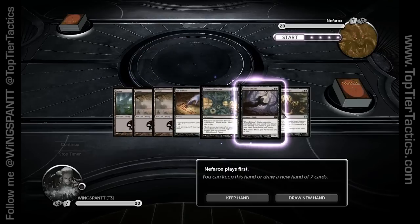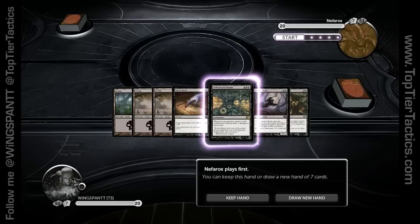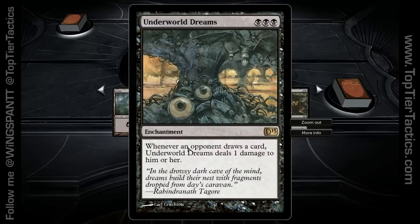The other thing I like about this hand is it's got a nice mix of cards. We have Underworld Dreams, which I don't know if I personally like — I haven't actually trimmed this deck down — but it gives you something to play on turn three and allows you to get this into play earlier. Obviously if you play this on turn three as opposed to turn 23, it's going to do a lot more damage over the course of the game. I love the art on this — way better than the old Underworld Dreams art.